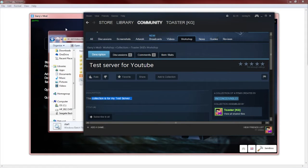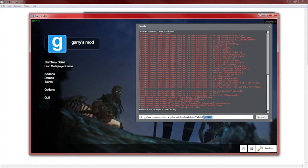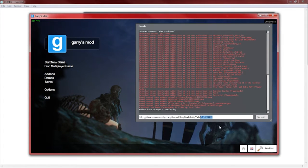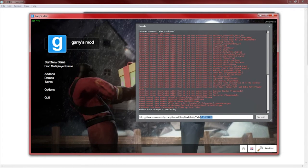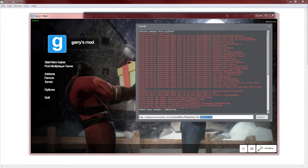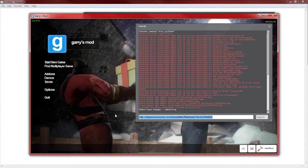Go ahead and paste the URL somewhere you can access it — I'm going to open my console and paste it there, or you can put it in your browser. What you want to do is isolate just the numbers at the very end of the URL — that is your Collection ID. Copy those numbers and save them somewhere, like Notepad.